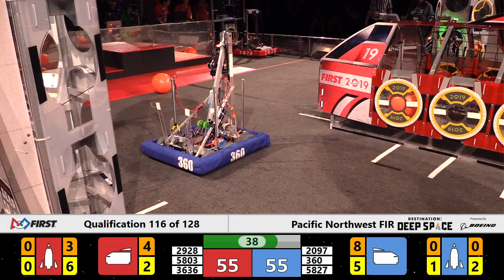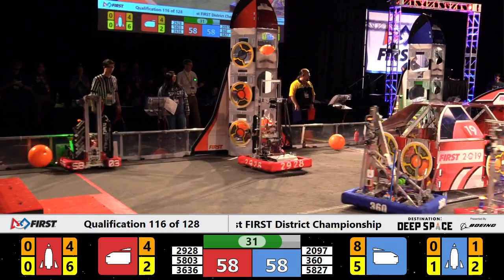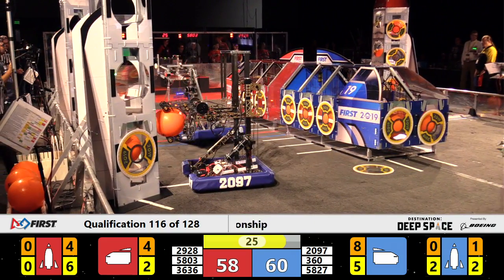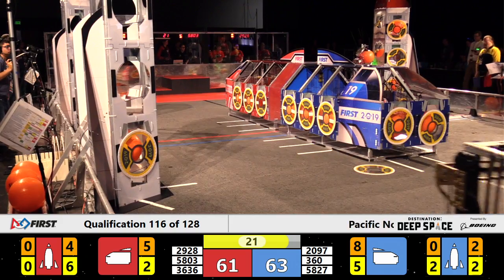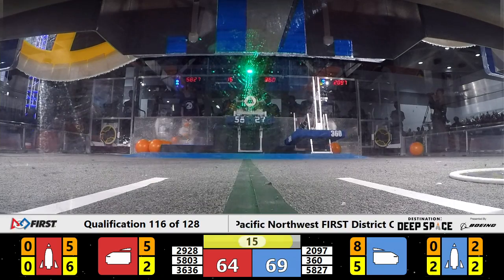The Generals put cargo in the Red cargo ship, and the score is still even — 55 apiece now. Apex and the Vikings are working on the backside Red Rocket. They are two cargo away from the ranking point with 25 seconds still to play. Here comes 5803 with cargo in their possession — they will try to find their way home, and they do. 29-28 right behind them. Only 20 seconds to play.